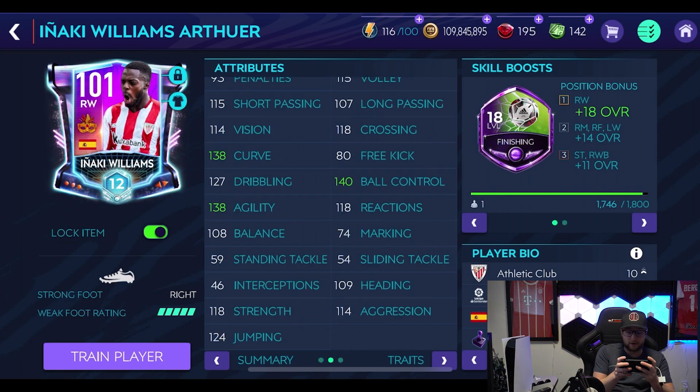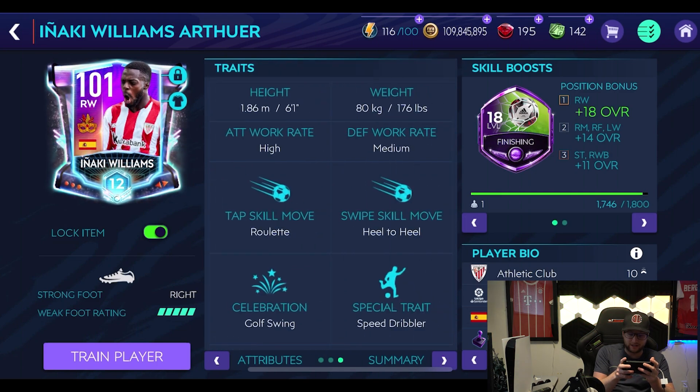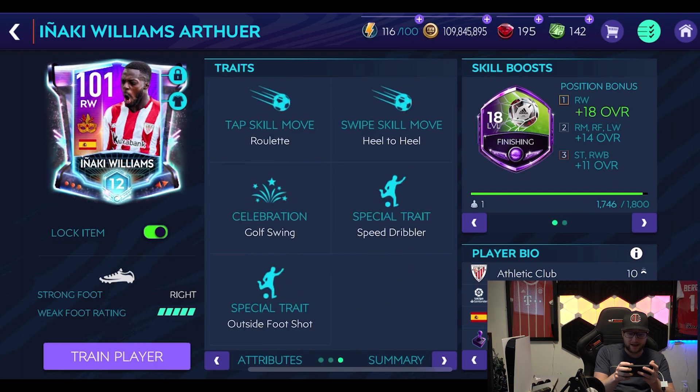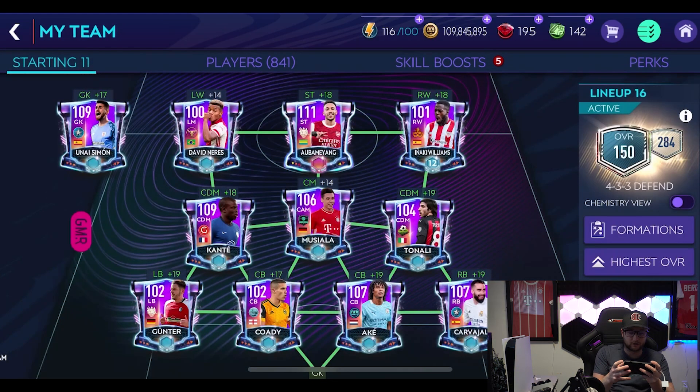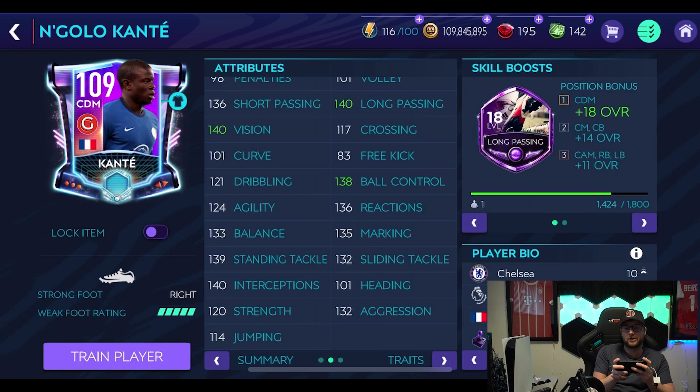Inaki Williams — I'm very excited about this card too. I feel like he's gonna play really well. 140 acceleration, 140 sprint, 138 curve, 140 ball control, 138 agility. He's got high attacking work rate and he's got speed dribbler as well, so this would be a really good card to have on the squad. And then Conte — definitely want to see this Conte card in action.